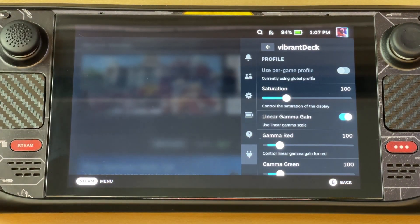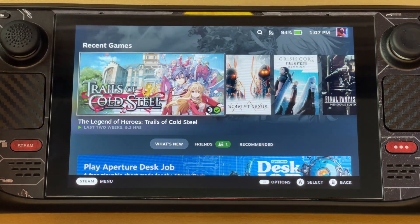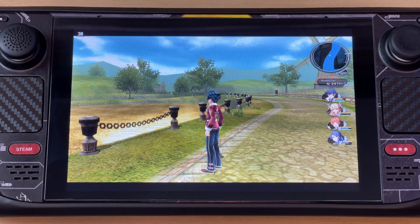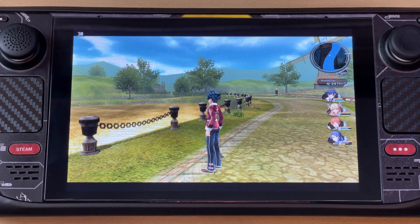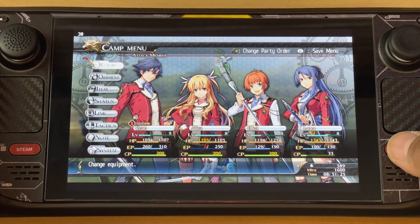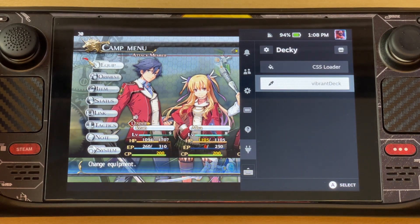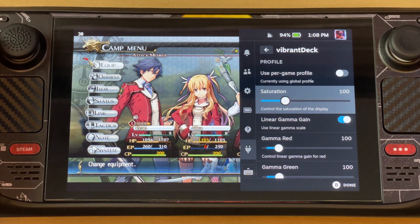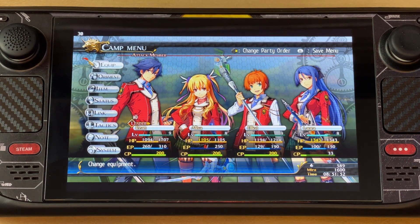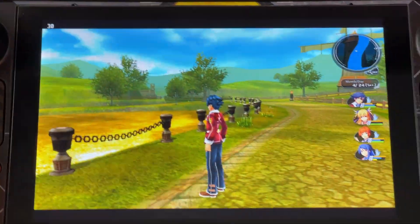Let's try it — right now my saturation is 100. Let me launch a game so we can see the difference. We're in the actual game now. If I go to the option, that's how it looks — it's not bad. But if we bump the Vibrant Deck saturation up, let me do 180 right now. Notice how it looks — it's a game changer! Look how bright that is, it almost looks like an OLED.